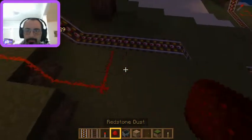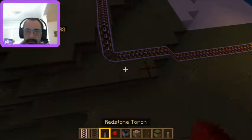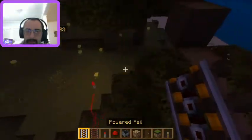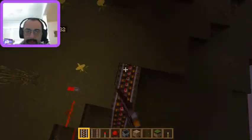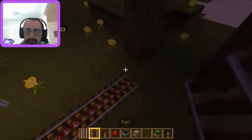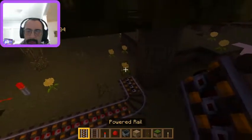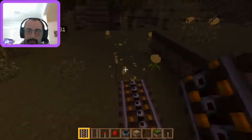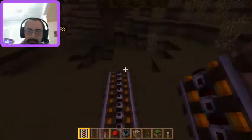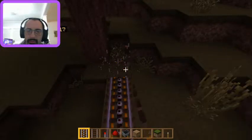There we go. And where else do I need redstone — right there — and pop a torch right there. There we go, looks like a lot of my railing is actually powered now. I think what we're gonna do is pop a normal rail right there and go around the corner here, and kind of build this thing.